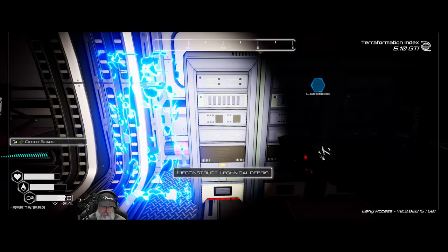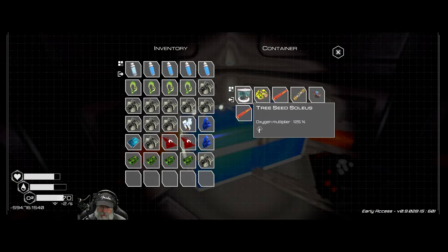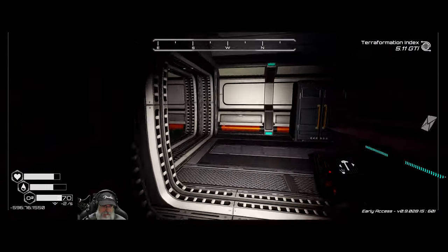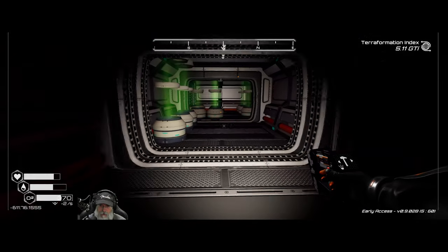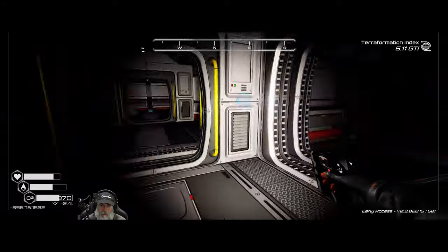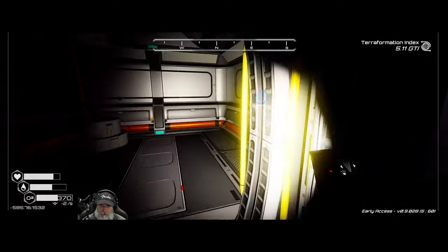We'll turn these into circuit boards. That's not the end of the road — that was a wall we could take apart. We want the tree seed and a pressure multiplier — that's the first time we've seen that. We'll leave the rest there. We've gone full circle. There was another lower level though.